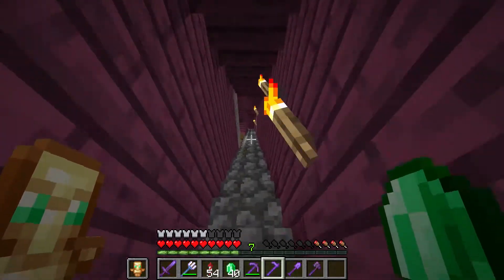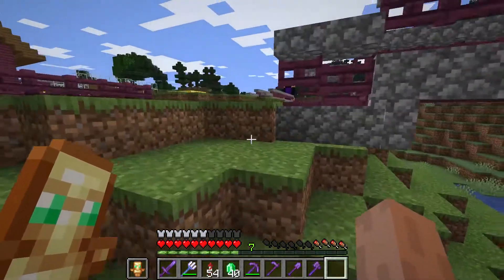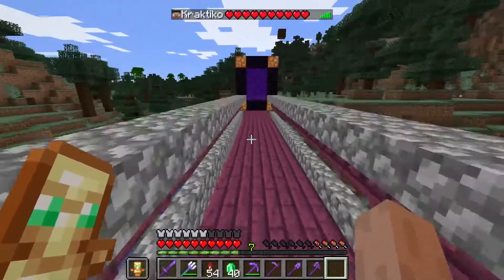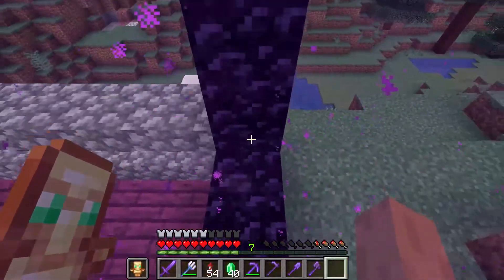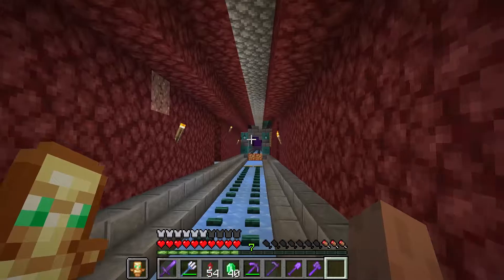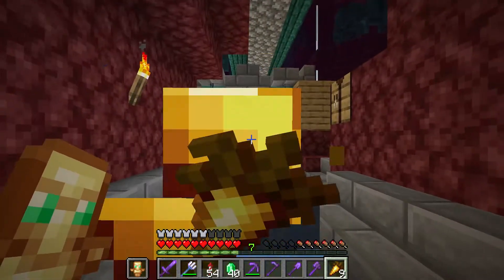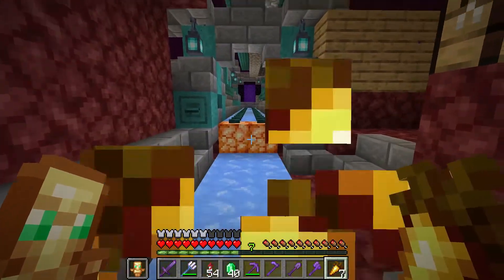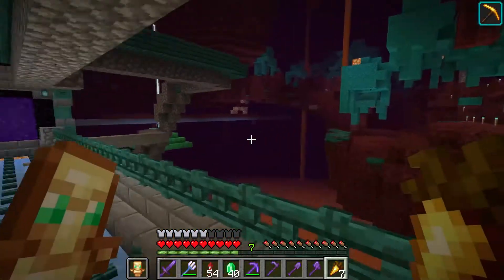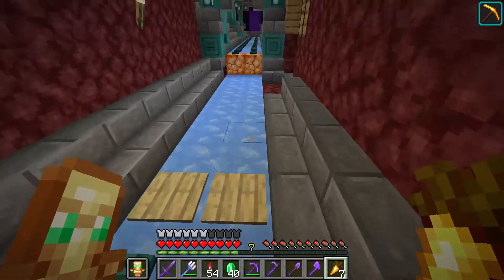Next up I'll show you the nether. We haven't done too much in the nether. A person on the server named Bruh — the same one who made the floating island — made a pretty nice looking bridge around the nether. He did most of the design work for the nether. The bridge looks pretty nice. We have a ton of random pathways and stuff that lead to different portals — I don't have time to show all of them.